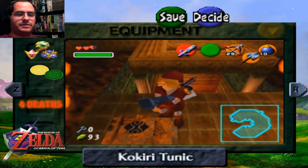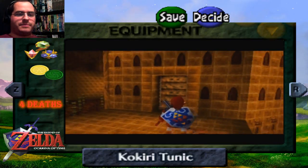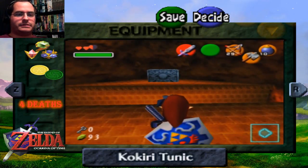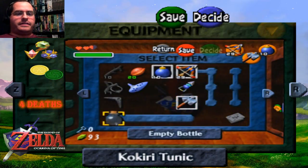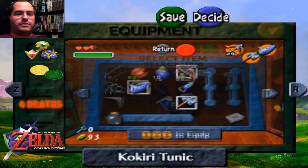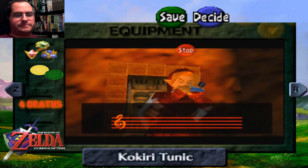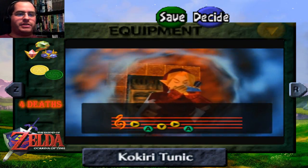Thank you, Navi — I know this is rusted. It will not go down by any other means but literally forcing the switch down with the hammer. This is where that one tip from a Goron applies: there's a place you cannot reach, so use your ocarina. There's a place across the way we can't reach — let's use the ocarina and see what's over there.